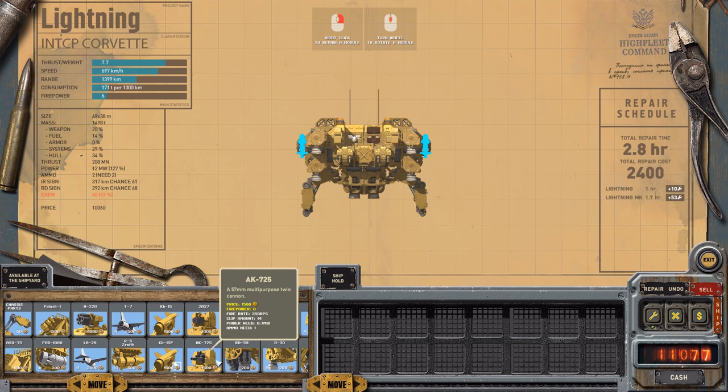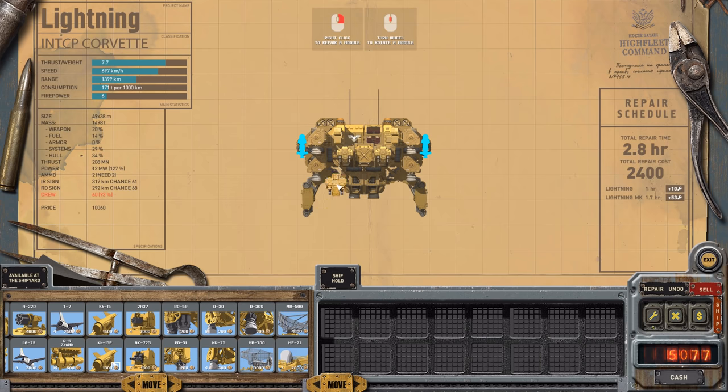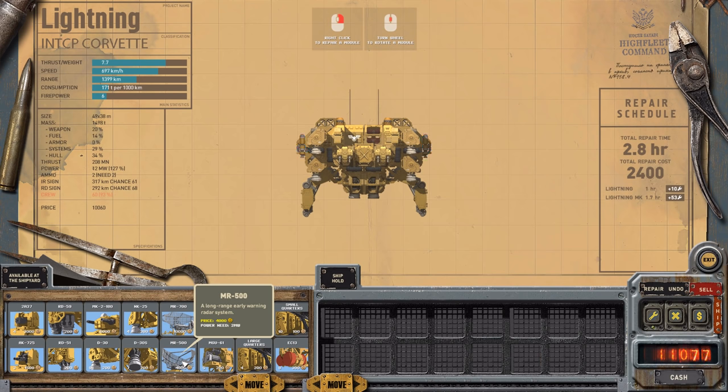They've got the AK-725 — a 57mm multipurpose twin cannon. There's a 180mm large cannon — I love these. There are various radars: a 500mm long-range early warning radar system and a 700mm one. This one is more than double the price of the other. There are two versions of the long-range early warning radar system but the game doesn't tell me what the specs difference is.